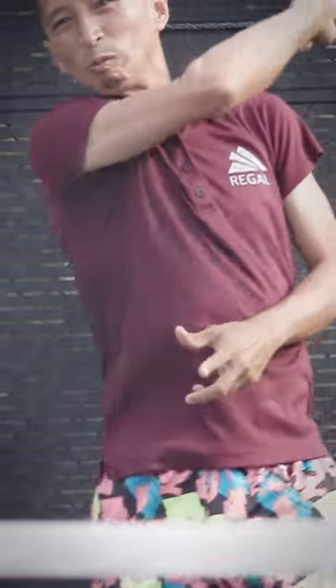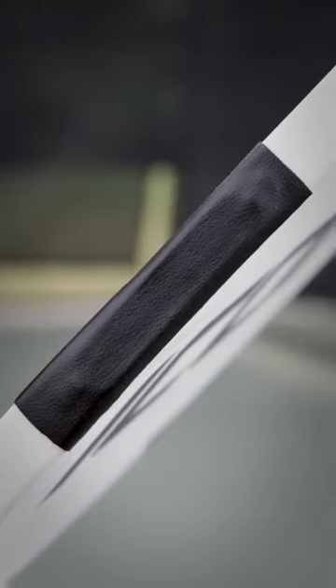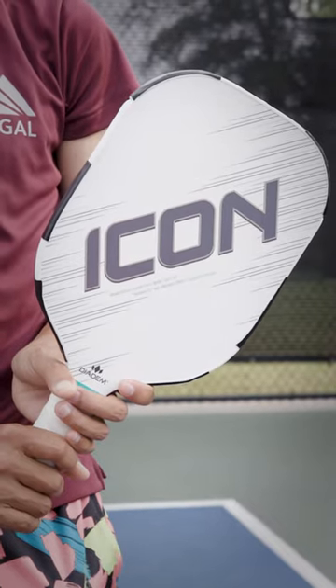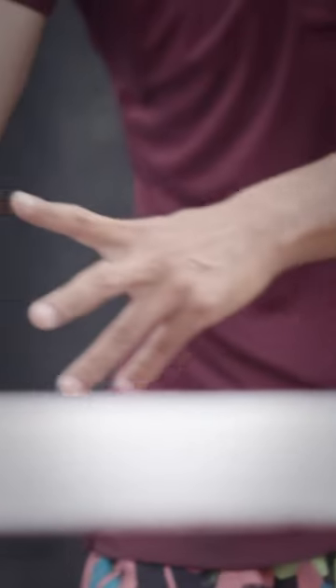So the way that I put a couple of lead weights on here is for more control of the paddle — next to the handles and kind of like by the throat — as well as for the top edge right here, just to give me a little bit more power. And these are just more like fun and giggles, but it also helps for a little bit of stable balance to it.